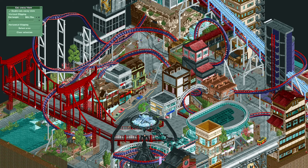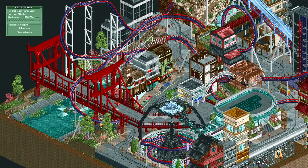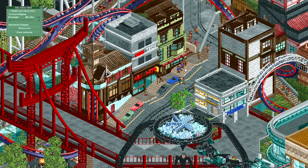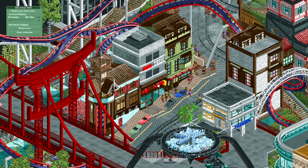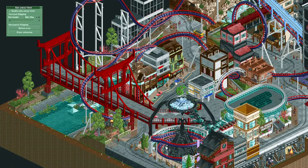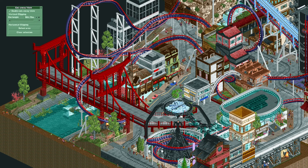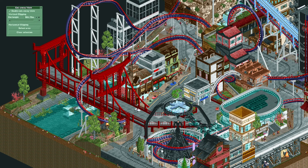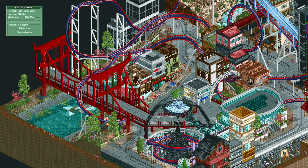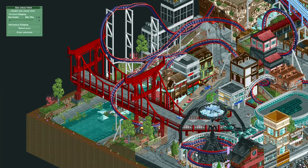Their plot was themed after San Fransokyo — a mix between Tokyo and San Francisco. You can definitely see that in the slopes and the cityscape, which is more like Tokyo than San Francisco. It's a really neat combination. It is a little glitchy in places, but I can forgive them because it looks so nice. This bridge is just wild — I really love how they created it.